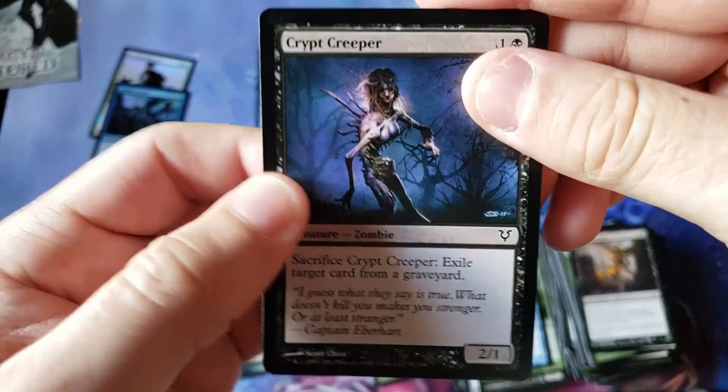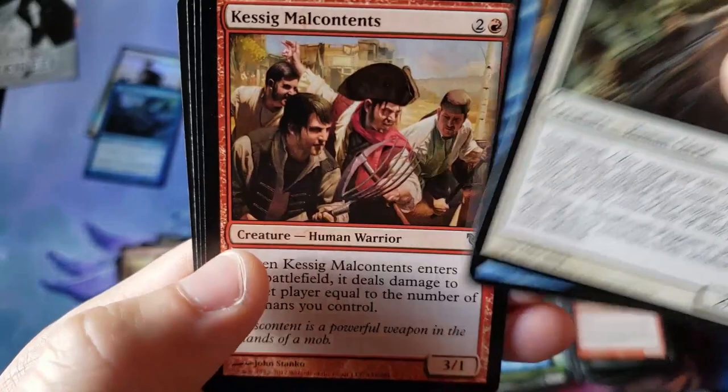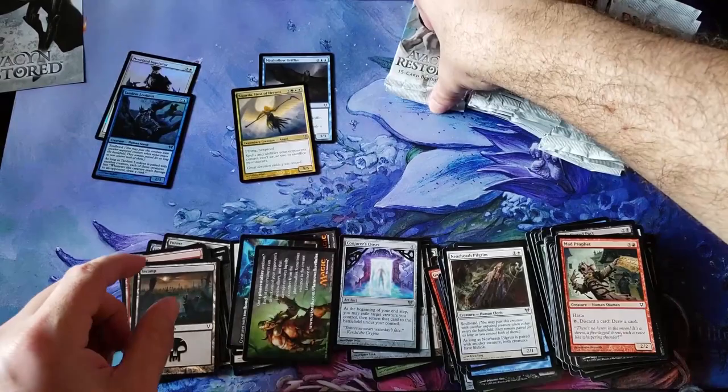Slow rolling. These old packs are tough to open sometimes. Cigada — oh, it's a Mythic! Cigada's a Mythic — I thought it was a Rare originally. Host of the Herons — okay. So we are at Mythic number two: Cigada. I don't know why I call it Cigaria, even though there's no I, but I'm still going to do that.